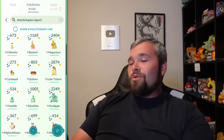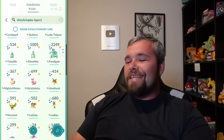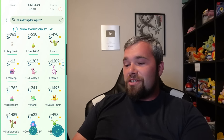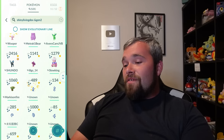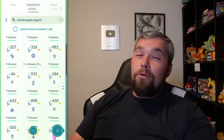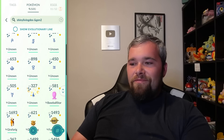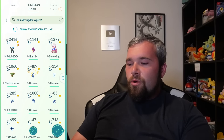For Gen 2, we have 121 shinies. I would say we are completely done, but unfortunately technically we aren't — because of Unown. We have all the letters that have currently come out minus Unown J. We do have a good majority of them: A, B, C, D, E, F, G, H, I. J doesn't exist, K has never been released, but we've got L, M, N, O, P.